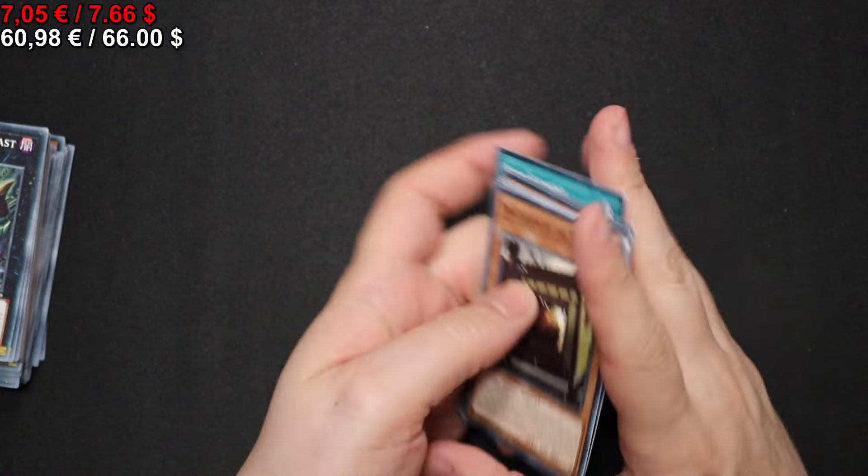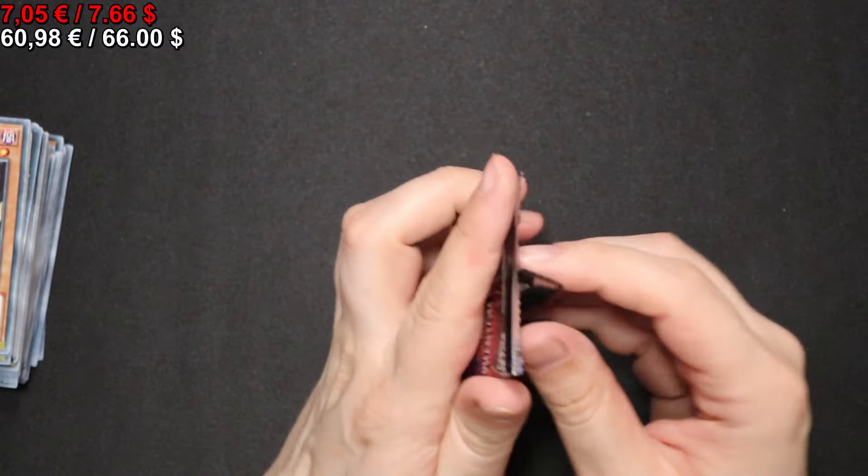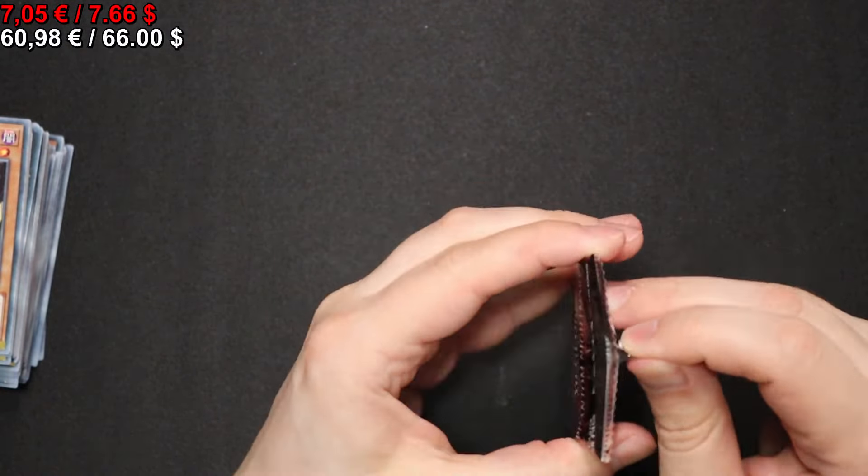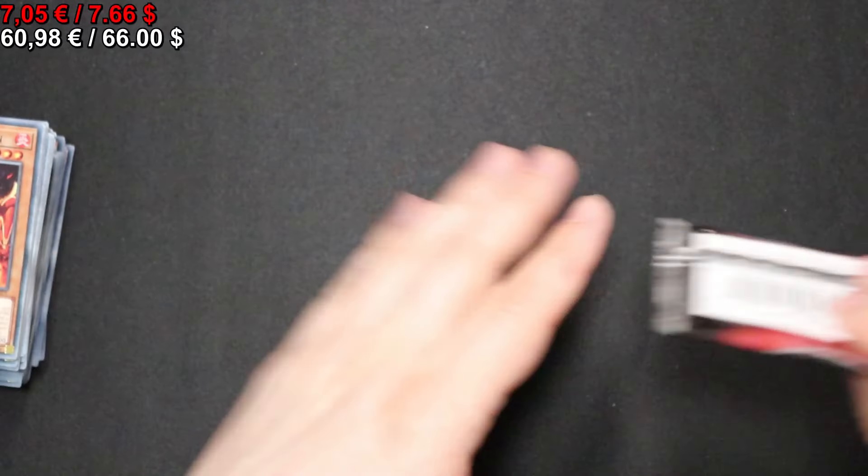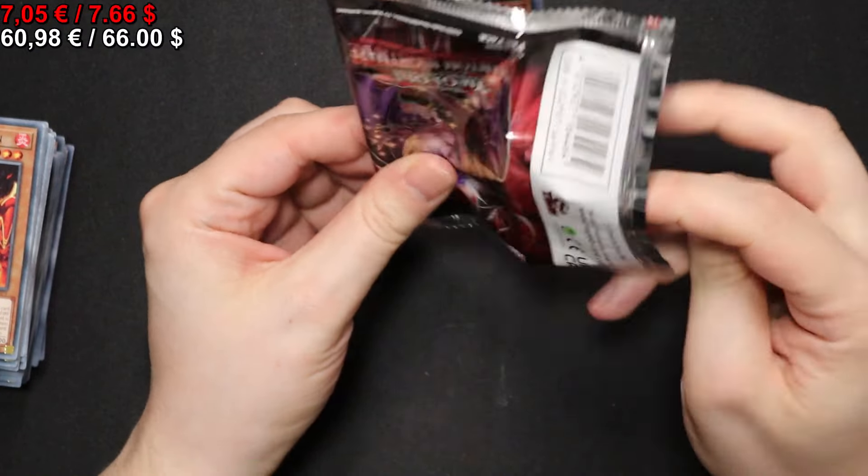Now let's see what else we get — we get a Taras of the After Route. Next pack, we get a Match Spectre Wind. And the next pack, we get another Match Spectre Wind. Onto the next pack — maybe we have a Carnot the Eternal Machine for our third Ultra Rare.